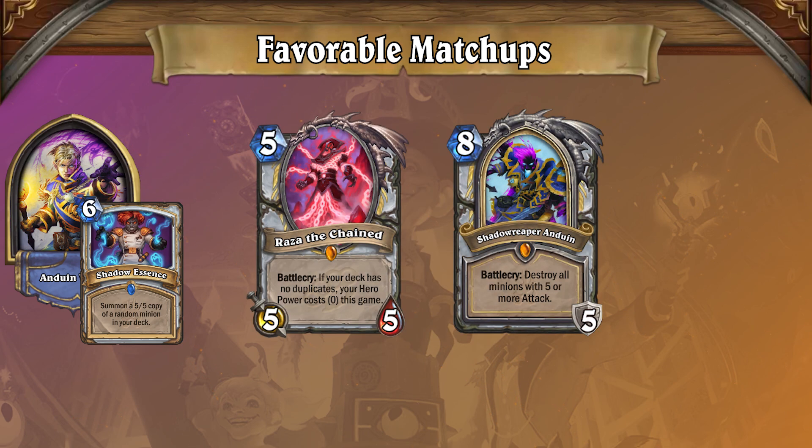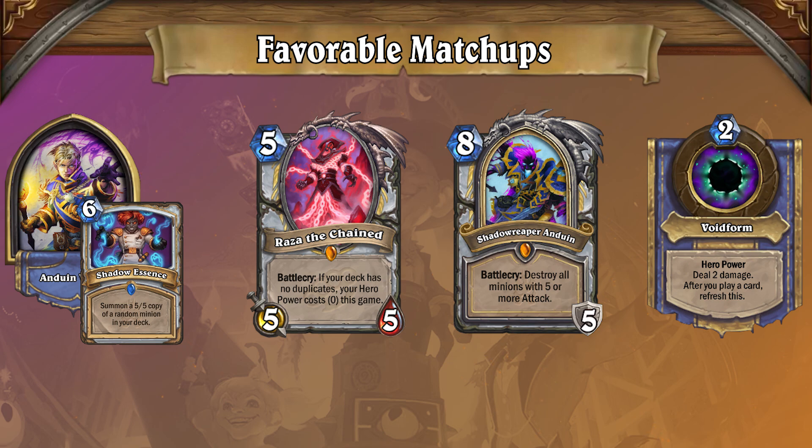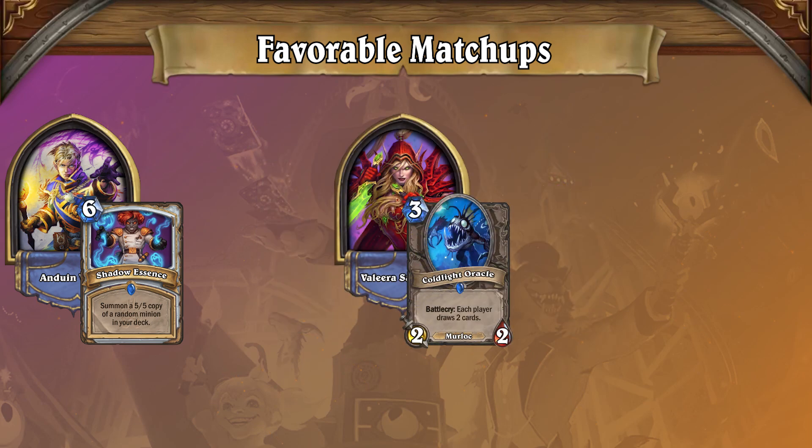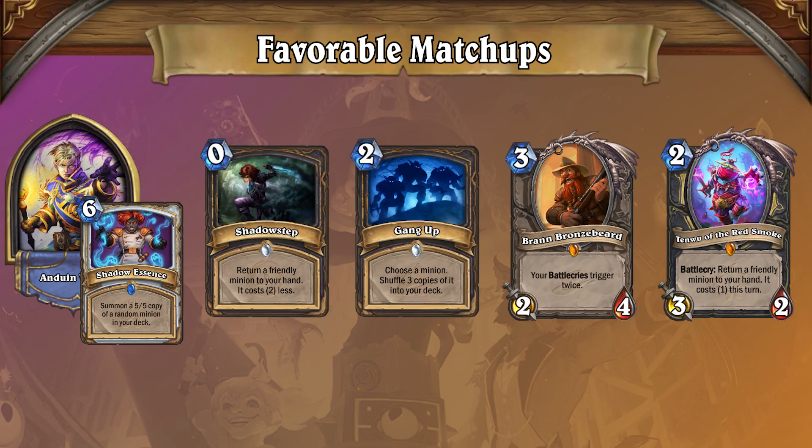Reno Priest uses Raza the Chained and Shadow Reaper Anduin to change its hero power into a repeatable source of damage, then uses that hero power to either kill the opponent over several turns while removing threats, or it kills the opponent in one shot with Spawn of Shadows. Mill Rogue uses Cold Light Oracle to force both players to draw cards over and over again by using cards like Shadow Step, Gang Up, Brann Bronzebeard, and Tenwu of the Red Smoke to recycle Cold Light Oracle's Battlecry.